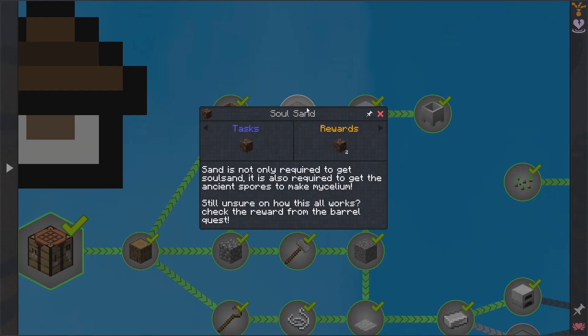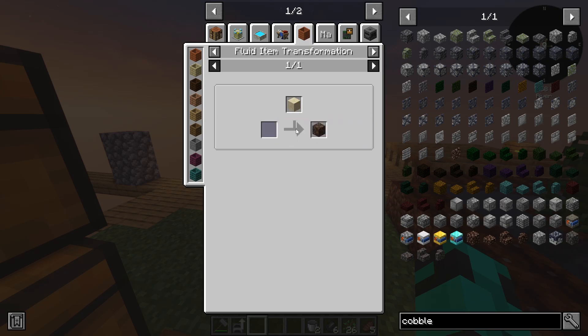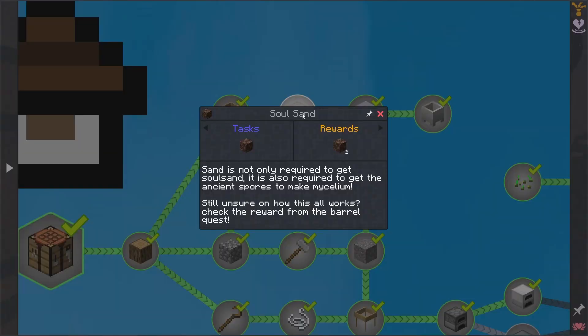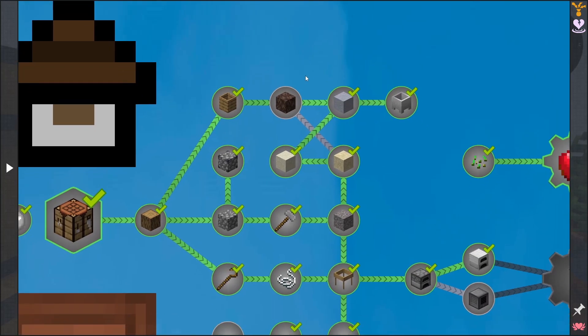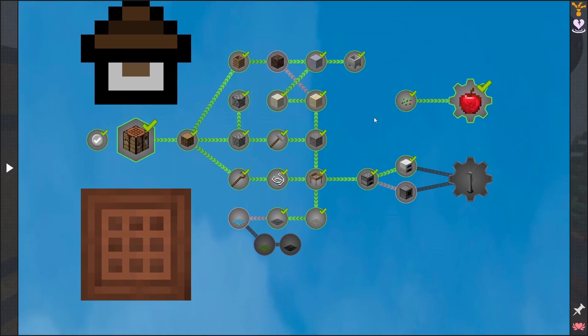There is one case where I don't know how to get soul sand. I know that you need ancient spores from sifting sand to make mycelium, then put it under a barrel full of water — it'll turn it into witch water, which then can make soul sand. But I don't know how to get ancient spores or if that's even in there yet. So if anyone could help me figure that out down in the comments, I'd really appreciate it, because I really want to tick off this whole page.